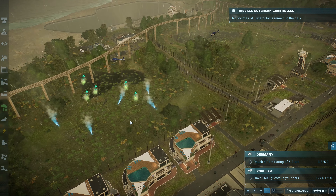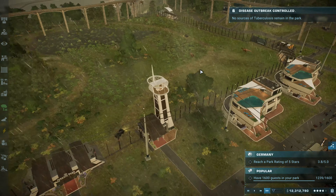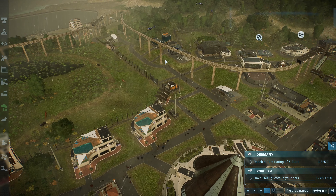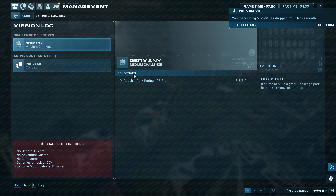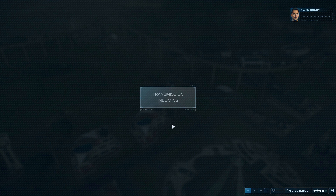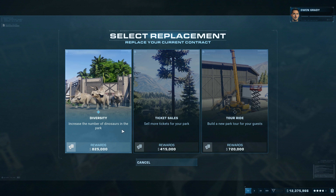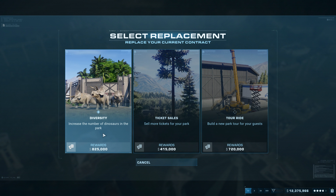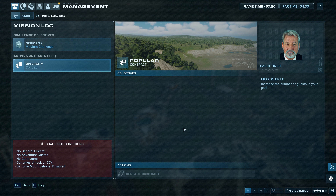The tuberculosis outbreak is over already. Gallimimus is happy coming in there — that would be good. Mamenchisaurus running around. Contracts have been replaced — let's change that. Control room missions, can we do it? Yeah, replace contract. We need more diversity — okay, diversity mission, yes. We're losing that old contract but we need to get more diversity. This synthesis is done.